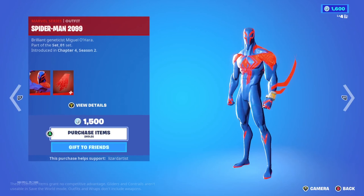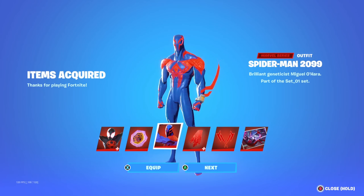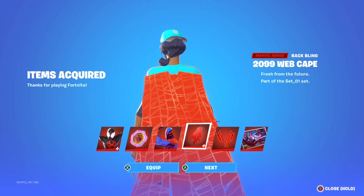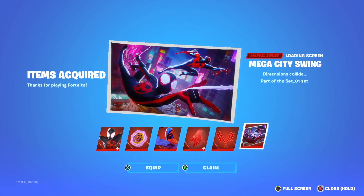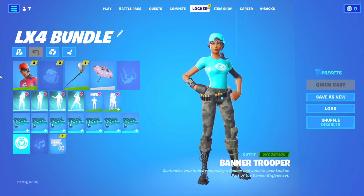There's Spider-Man Miles Morales right there — that's awesome. We have his back bling, which has a really cool 3D theme going. We've got Spider-Man 2099, his back bling, his pickaxe, and a loading screen. Let's go ahead and put everything on. Alright guys, we have equipped everything — now let's hop straight into some solos.